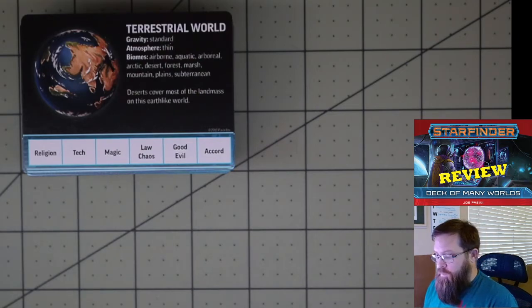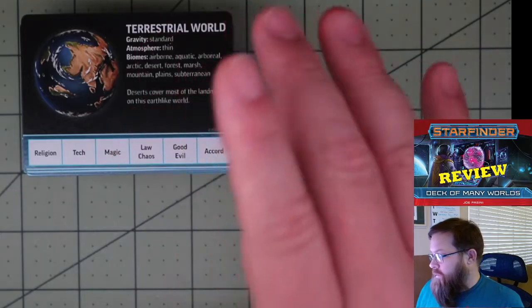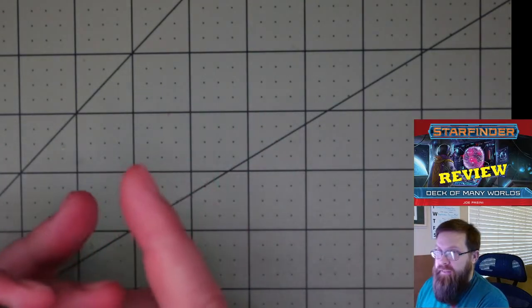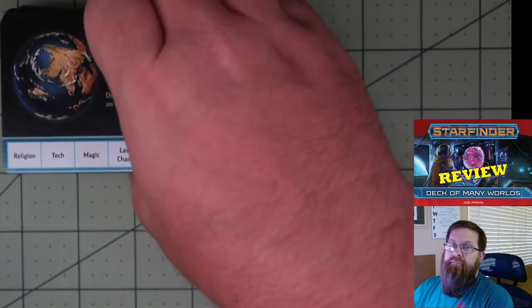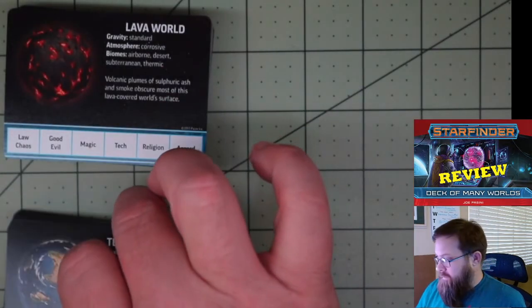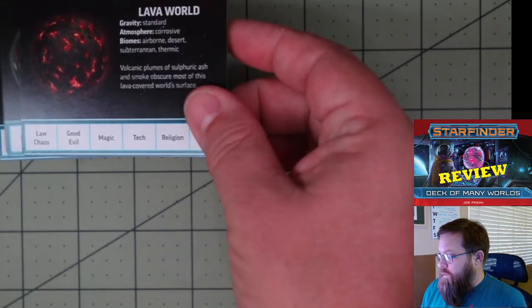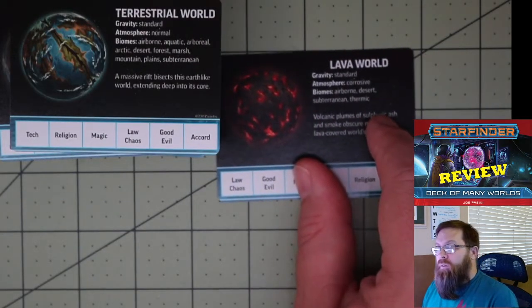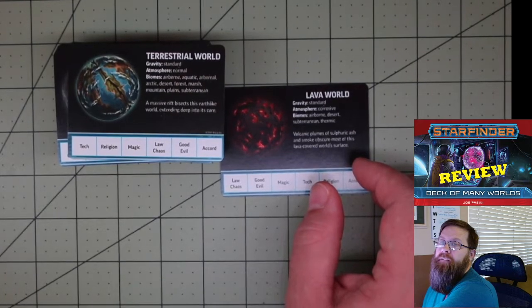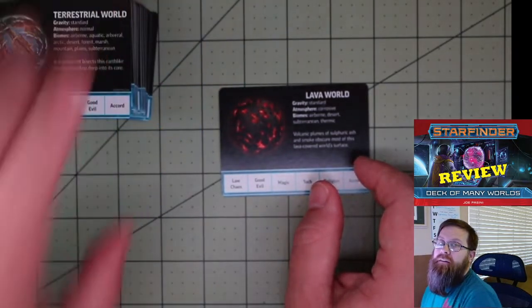To create a world using this deck, there are five steps that you're going to take. The first one is to shuffle the deck. After that, the first thing you're going to do is cut the deck and take the new top card as the core of your planet. We're going to start with the lava world.